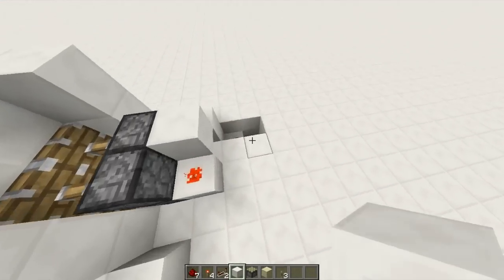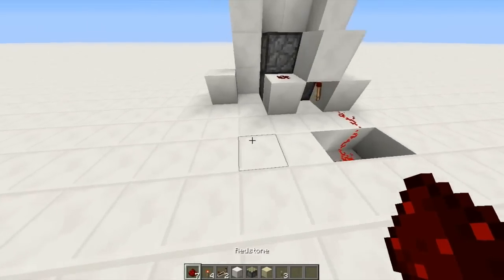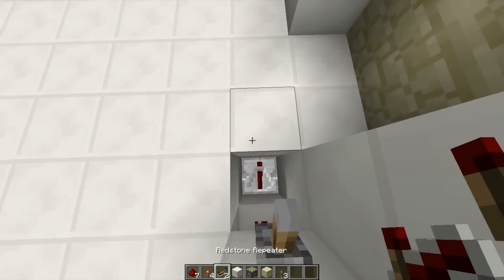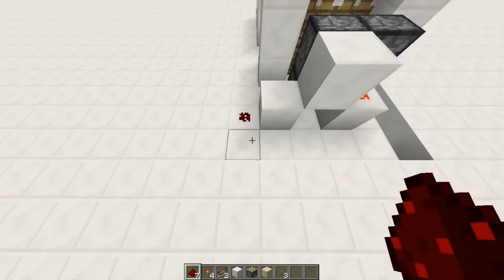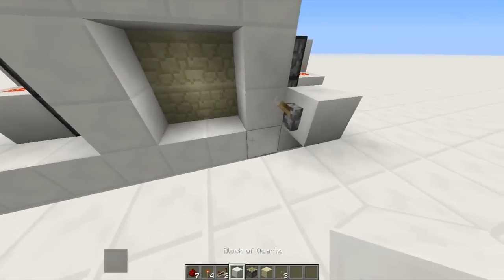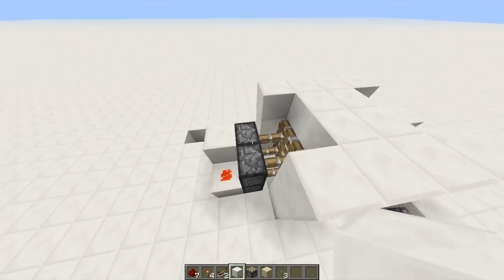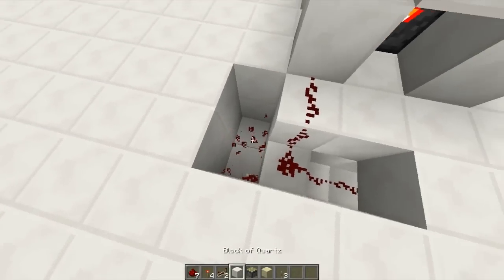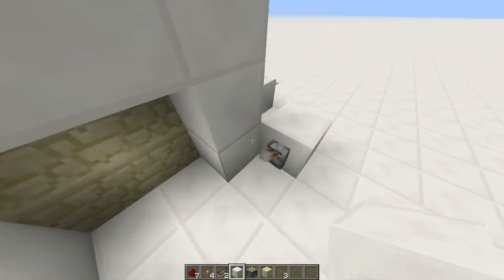We can flick this lever — I see what's going wrong, we need to fix this. When we flick that lever, as you can see, it can push and pull. We also want it to go the other way, so we're going to add a repeater this way and then redstone it this way. It might not reach, but I think we're going to be okay. Let's take it into the side like that. There we go — that should work. Now the holes are even, everything looks even. Flick it and they both go at the exact same time. We're good; this works.